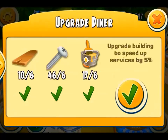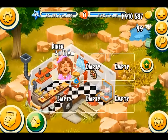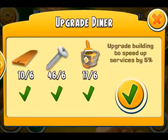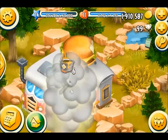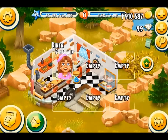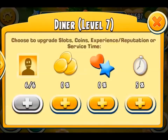I can upgrade the diner but it uses planks — ouch. At the moment 0 resources are used and now I've upgraded to 5% reduction, and that makes me level 7.